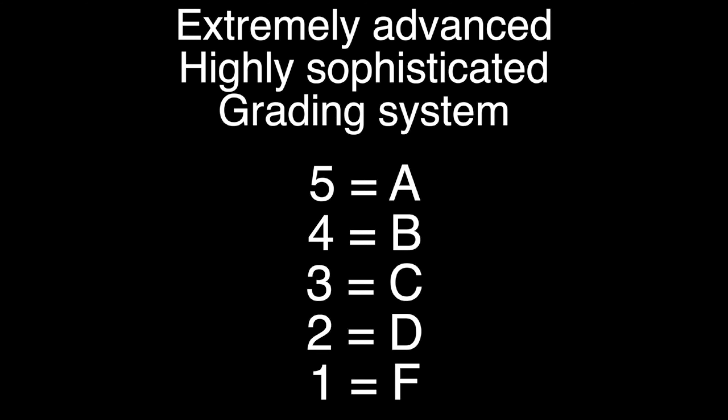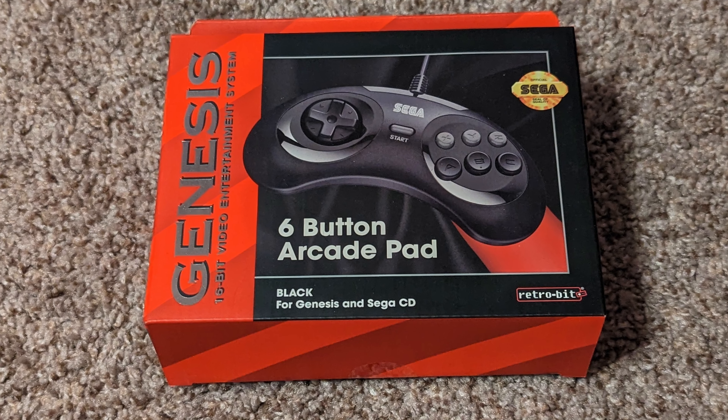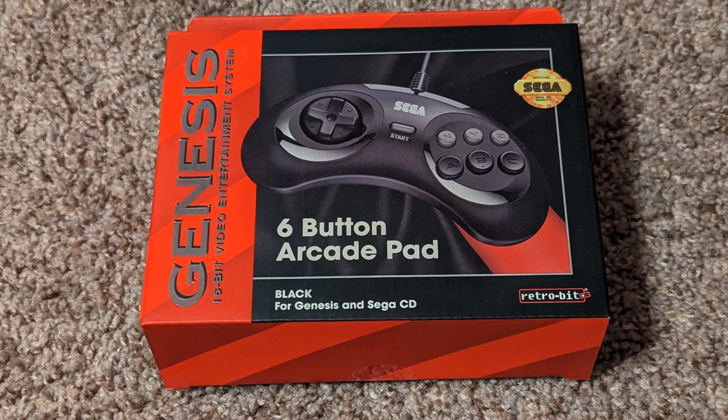Welcome everyone to Retro Game Treasure Tuesday, and as always we'll be using our highly advanced grading system to see just how good this month's box really is. We got this weird generic box with a sticker on it, I'm assuming because what's in here wouldn't fit in a normal RGT box. We got this Sega Genesis controller. Now it may not be an original, it is from Retro Bit, but hey I'm not gonna pass up free crap.